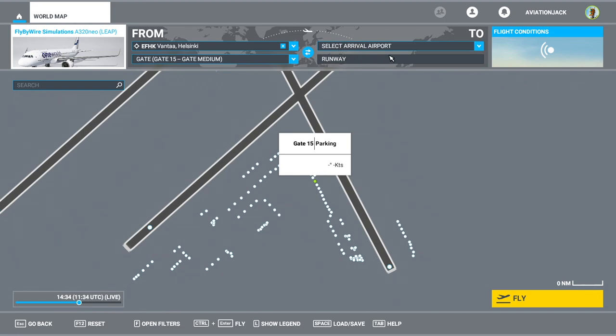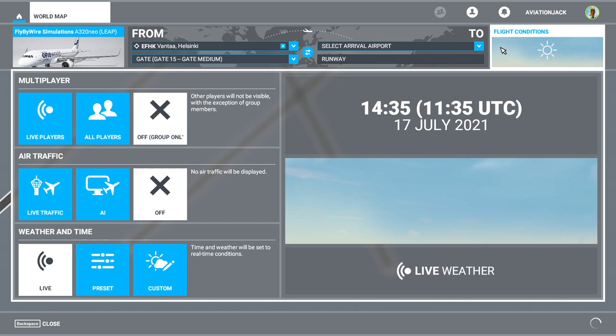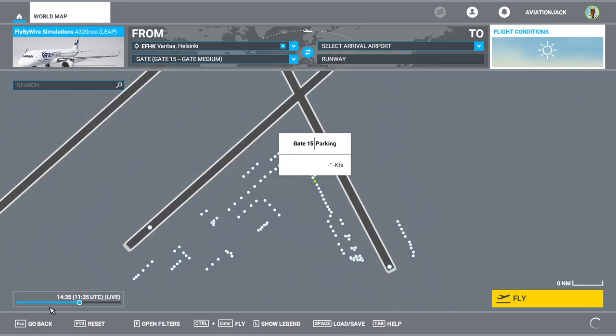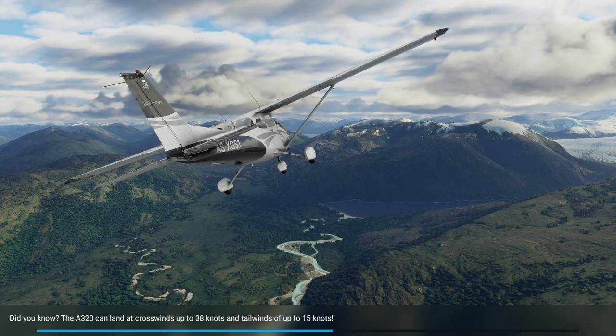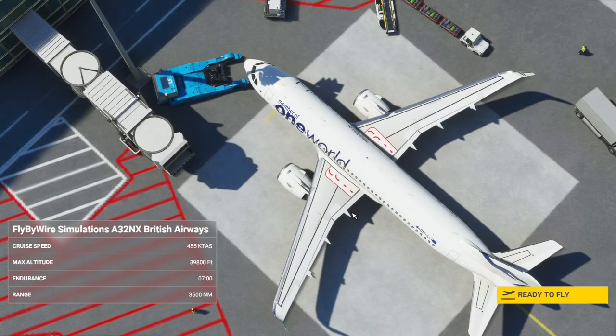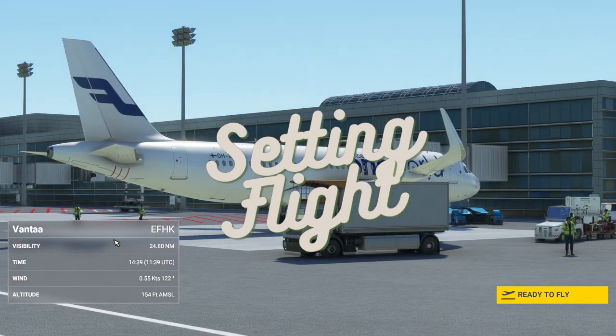Do not click anything and do not set a destination to Stockholm yet, because it will give you a default flight plan and you don't want that. Go to flight conditions: multiplayer off, air traffic off, live weather on. Then click fly and wait for this to load.